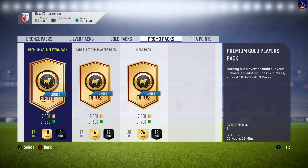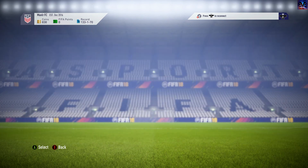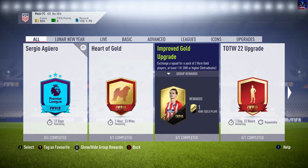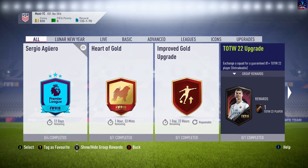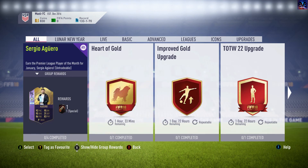Very disappointing from those 3 packs, but I'll show you the SBCs that are going on right now. We have the Heart of Gold, which only has one and a half hours left — I might do a tutorial on that depending on when this video is out. We also have the Improved Gold Upgrade, which is the pack I opened first, the Team of the Week 22 Upgrade, the Tradeable one as well, and the Aguero SBC — but that's not related to the Lunar New Year.